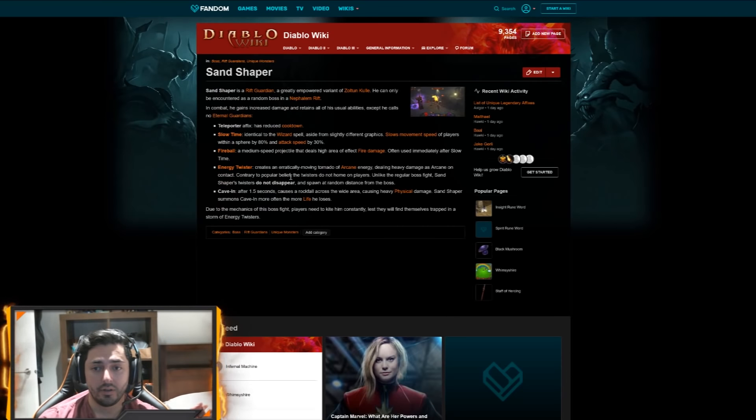Sand Shaper attacks that trigger thorns are fireballs. He shoots a fireball usually to the furthest target, so you want to stand right up close and personal. You take these fireballs — they're AOE. Regardless of which target they hit, they explode and hit everything around them, so all seven of your minions get hit. As his health goes lower, he starts casting cave-ins — those earthquakes — and Sand Shaper keeps summoning more and more the lower his health gets. This is where you want to use your Land of the Dead. You can use it on the fireballs to get him lower, but the cave-ins are the attack that will essentially kill him.